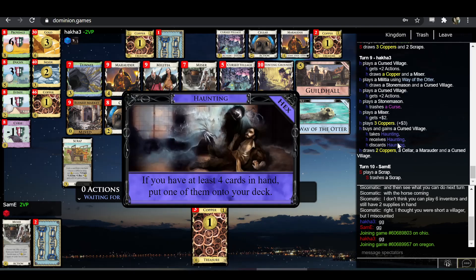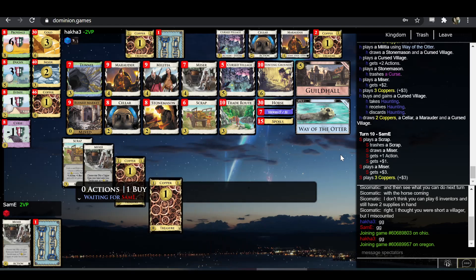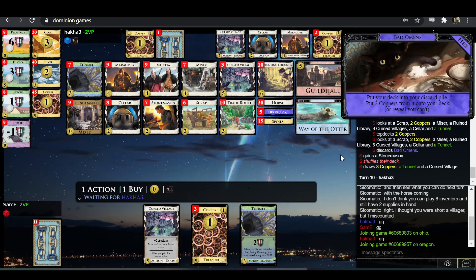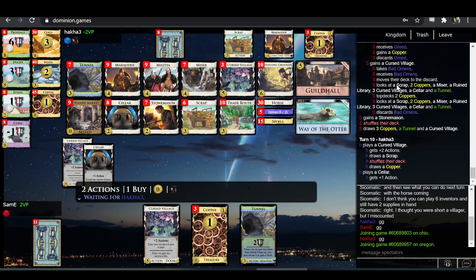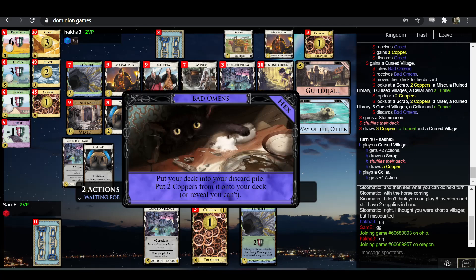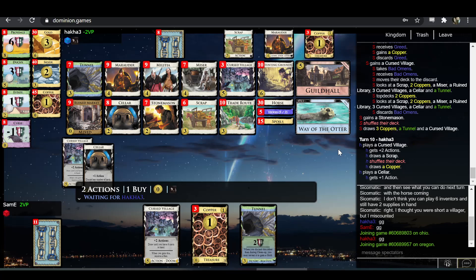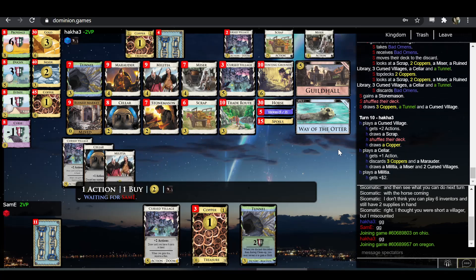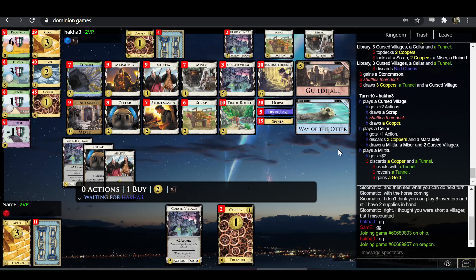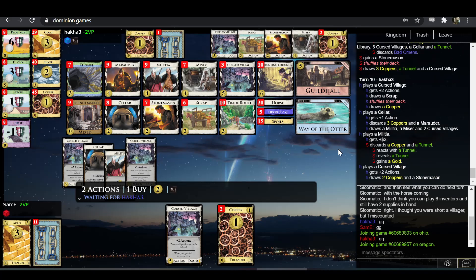Tunnel is certainly not something I was considering for this deck. Always nice to get the discard attacks from buying Cursed Village because it pretty much never hurts. Those are the ones you're really rooting to get. Sam-E gets Aku Cheed — I don't know if top-decking two coppers is particularly bad. It probably hurts a bit.